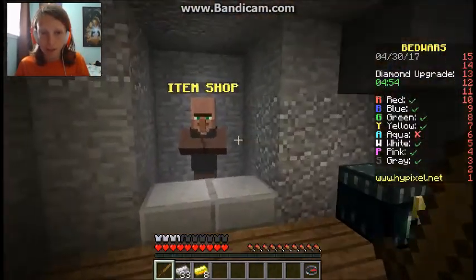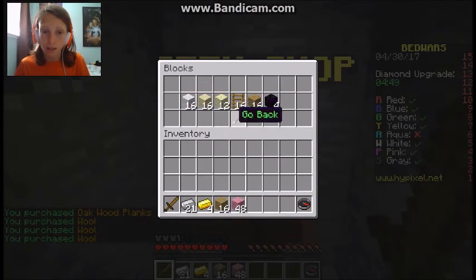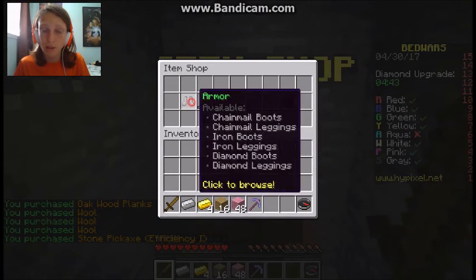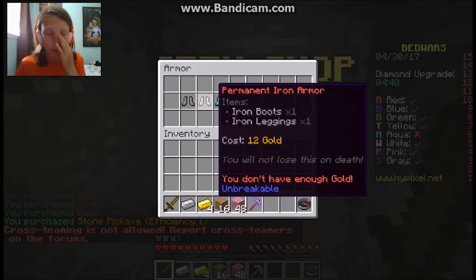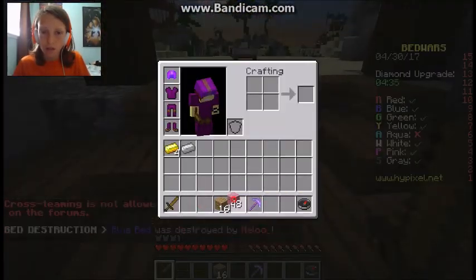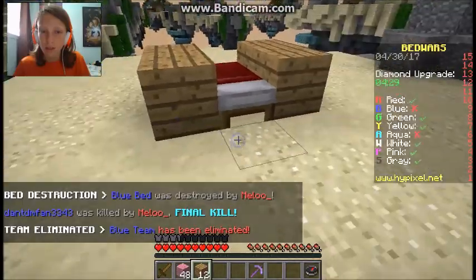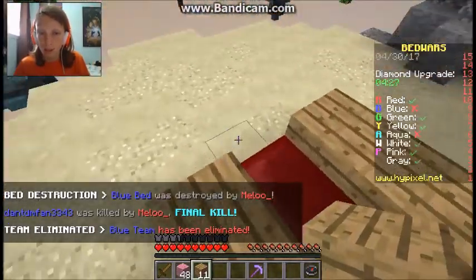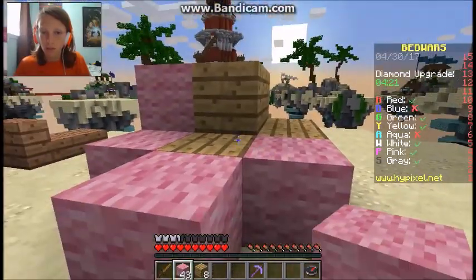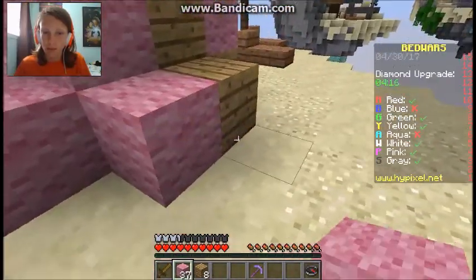So we have lots of things that we can use to buy blocks to protect our bed. We can also get things like a pickaxe, bear swords, and armor. Now the thing about armor - once you get it, if you die, you still have it. But everything else, except for the items that you buy, you can use the tools. What I usually do is just wool and wood planks to cover the bed.